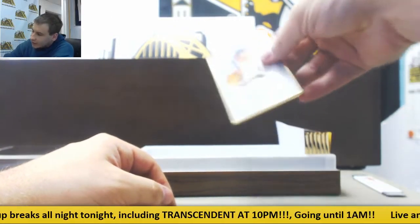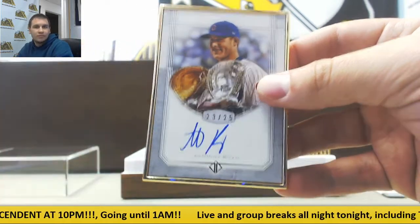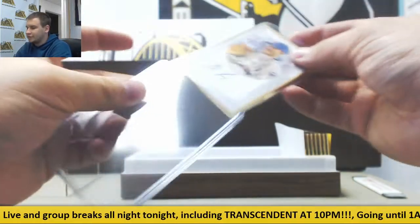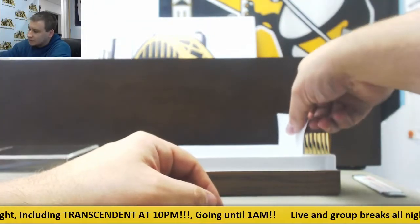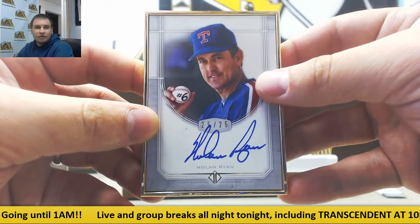Next autograph for the Cubs, base auto, 23 of 25, Anthony Rizzo. Next auto, 25 of 25, Nolan Ryan.